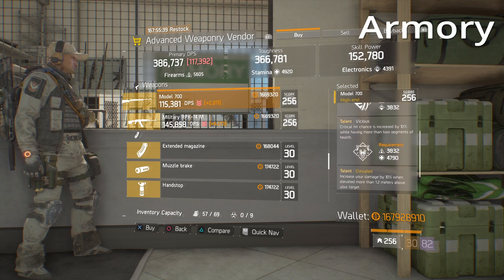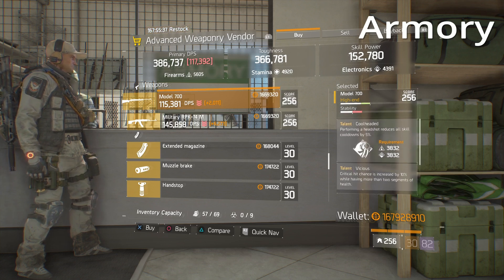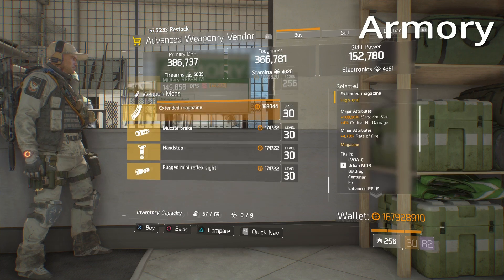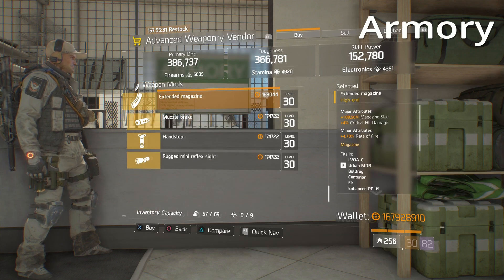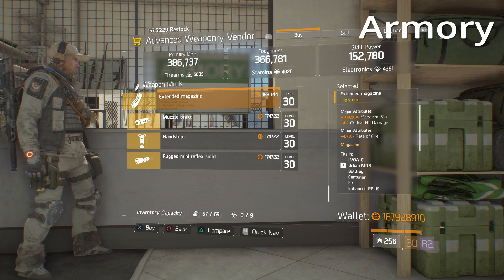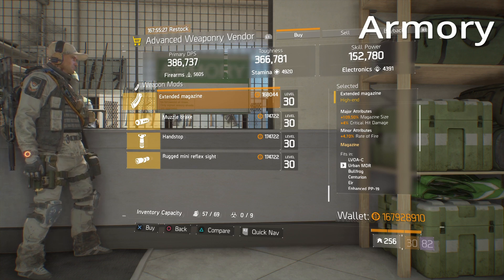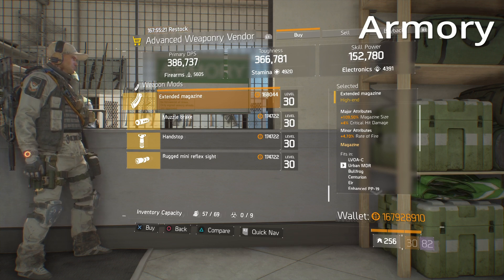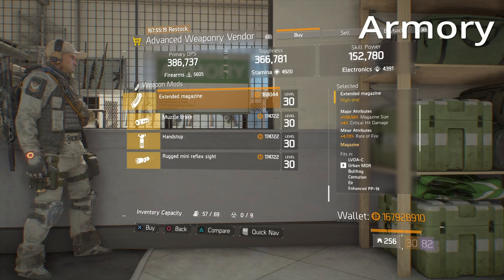There's also a Model 700 — not the Tactical or anything like that, but Cool Headed, Vicious, and Elevated. Anybody running a skill build can pick this up and get rid of Vicious for something else. There's also an extended mag — not the greatest and everything will change next week, but if you don't have the blueprint and you're new to the Division: 109.5% mag size, 4% critical damage, and 4.7% rate of fire. It's not terrible.